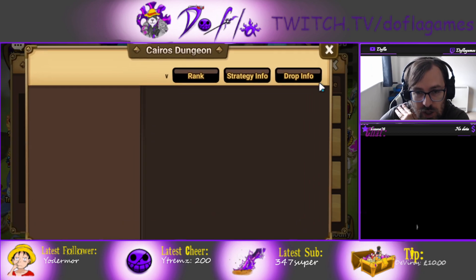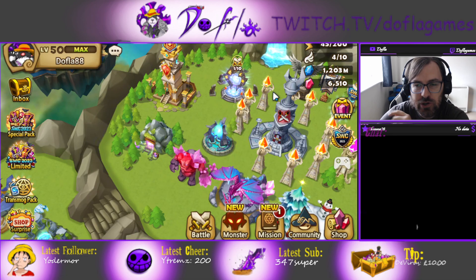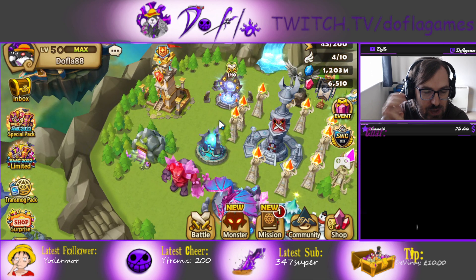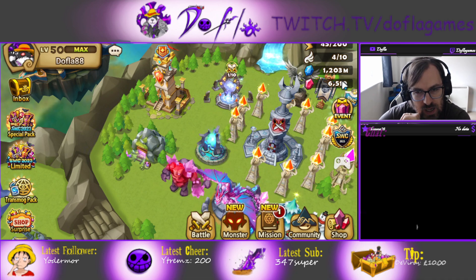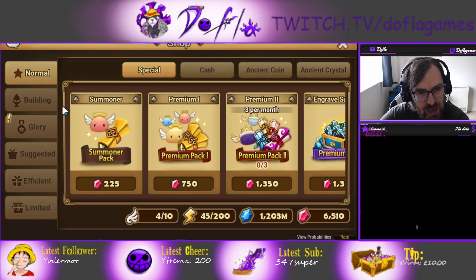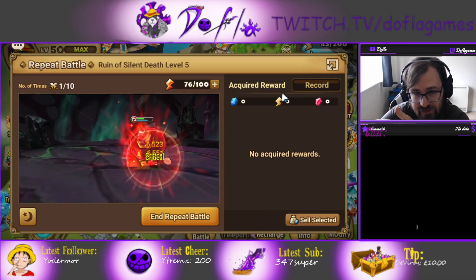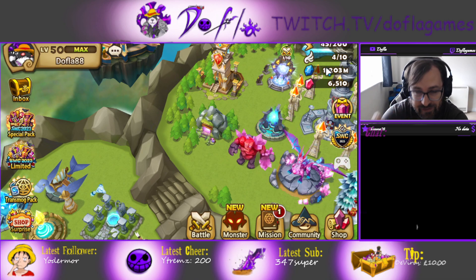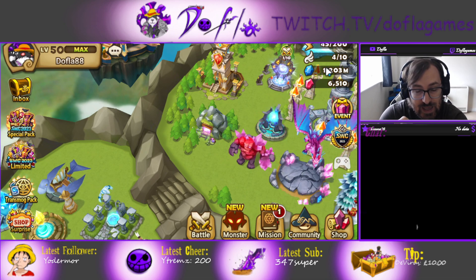Tip number two: spend your crystals just for farming. Farming is the most important thing in the game. You can get as many units as you want, but if you can't rune them it doesn't matter. Spend your crystals on farming — that's all I spend crystals on. There was a period where I was doing shop refreshes — don't do that. These packs are not good, premium packs — don't do it. You're gonna get scrolls from farming anyway.